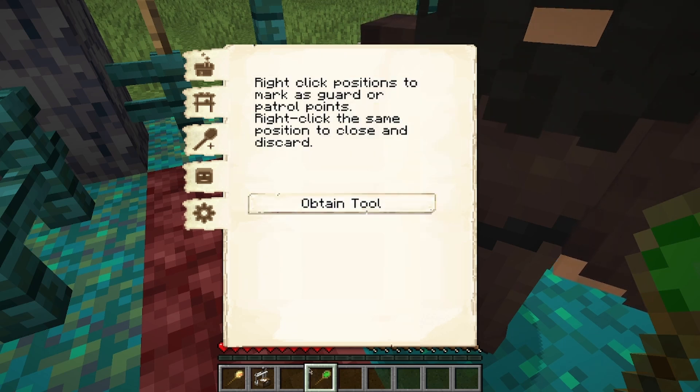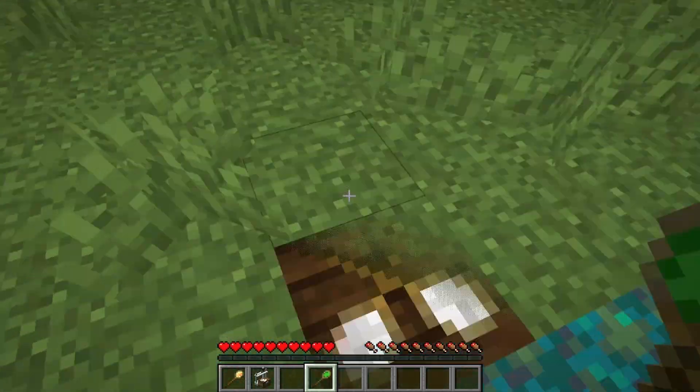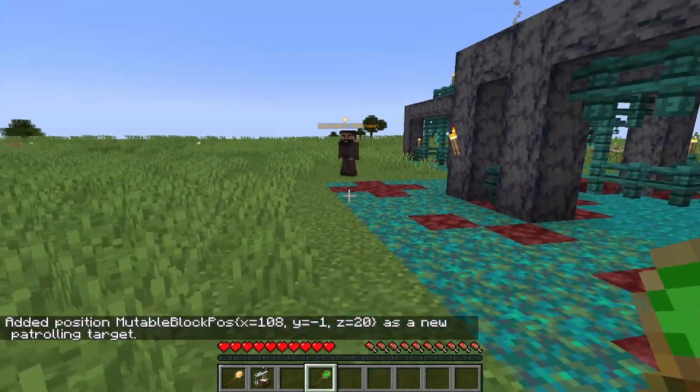You can get them to patrol a mine, which will be important later, and you can get them to patrol. You can use the same green stick to change that. When we come out here, here are some points I've already set — you can right click a spot and he's going to patrol between the two once the AI works out the route.